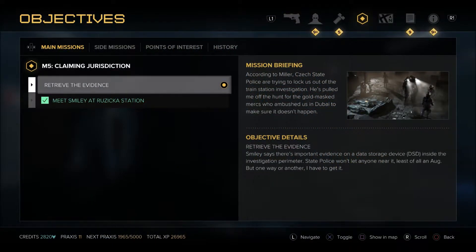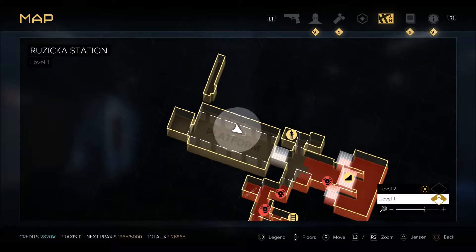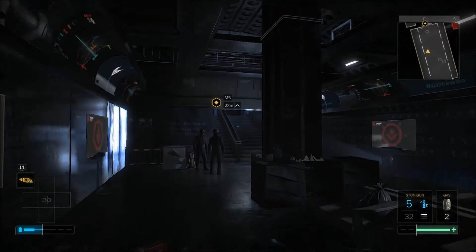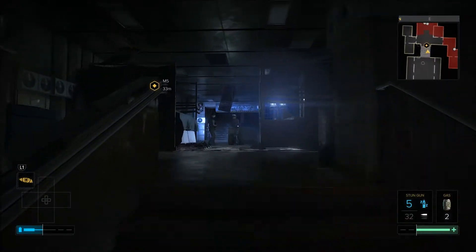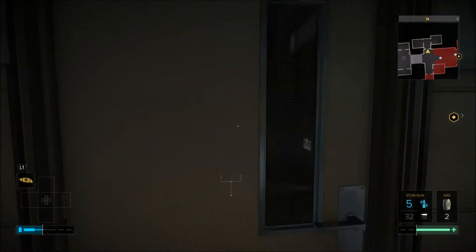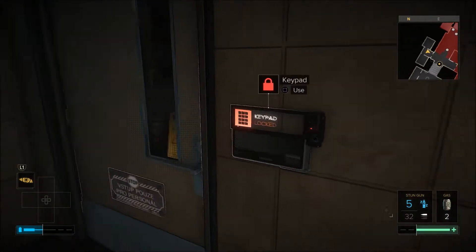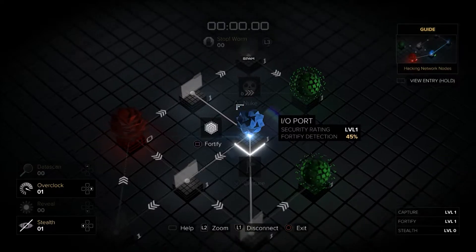Mission 5 here at Razika Station is a nice short easy mission if you know your way around the area. There is an even easier route you can take that bypasses every enemy in the level and takes you straight to the objective, but if you do that you'll miss the ebook collectible. So although we'll be taking that route on the way out, we're going to go this way on the way in so I can show you where the collectible is while we knock this mission out nice and quickly at the same time.